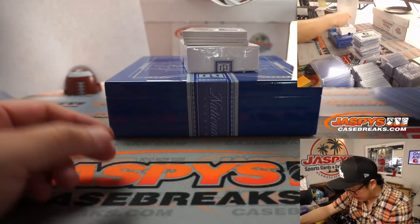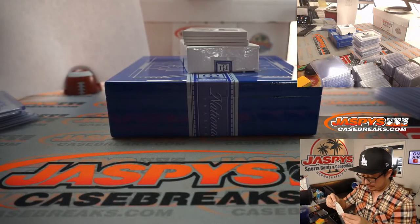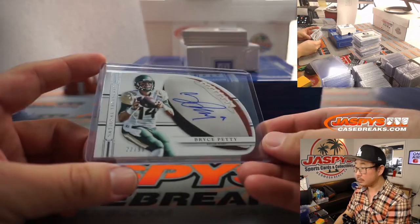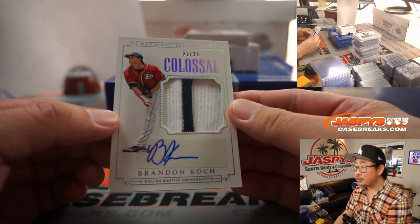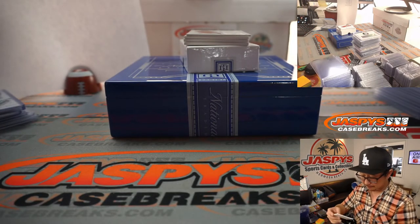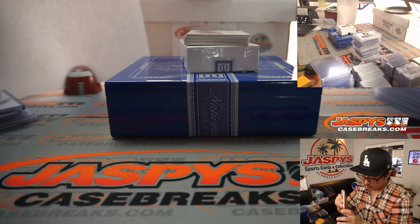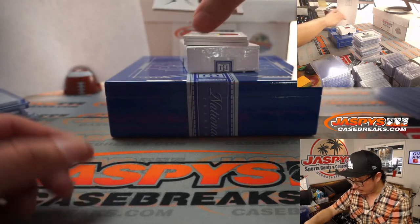Got a die-cut autograph. That is Bryce Petty, 22 out of 99. Monty with two. Out of 25, we've got Brandon Cook — Gronk, two-color patch and autograph, one out of 25. Gale with the number one. And another number one — one out of 99, Rob Gronkowski. Gronk.